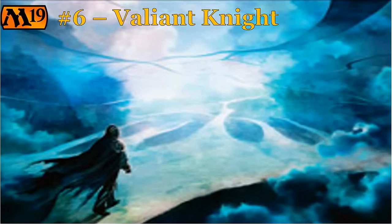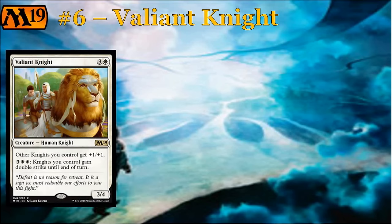Enough talking about the undead — let's talk about one of the other tribes here: the knights. As far as I know, knights were supposed to be in the second Dominaria set, but a lot of the knight tribal stuff that was intended for Dominaria was moved over to the core set, and we see some of that here starting with Valiant Knight. Valiant Knight is three and a white for a 3/4 rare human knight. It's a lord — your other knights get +1/+1 — but more importantly it has this activated ability: three and double white, so five mana, knights you control gain double strike until end of turn. Double strike is one of the most powerful abilities in limited — it lets you push past blockers and makes it impossible for your opponent to attack into you with non-evasive creatures.